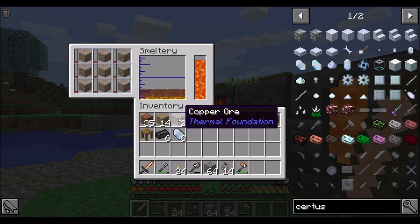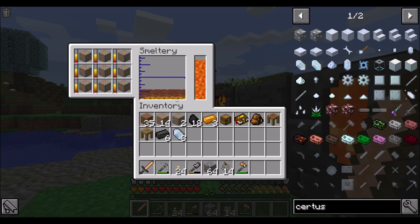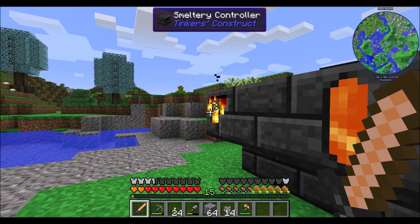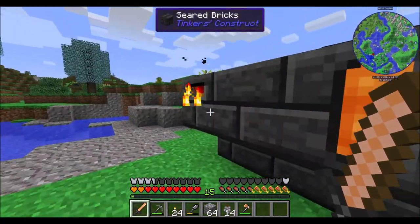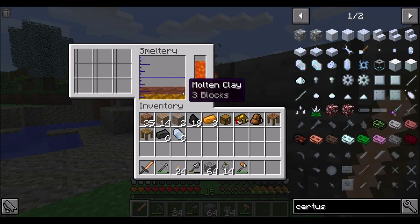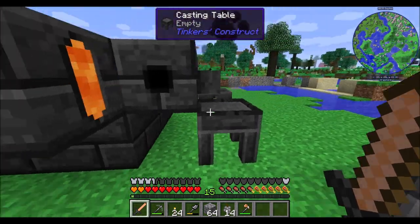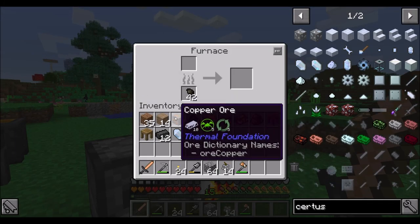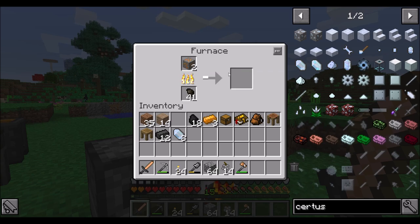We've got three ingots in there. So when I put copper ore in, this is me testing if we ore double in the smeltery. Because I feel like we're not ore doubling. Three ingots of molten copper is what we have now - so unless we get 21, one block and three ingots... so we got one block. Yeah, so we're not ore doubling. That's a shame. So smelting stuff in the smeltery is not going to ore double for us, which is definitely a bummer. But hey, it's an expert pack after all.